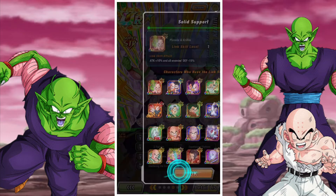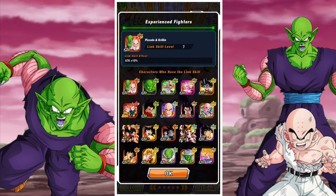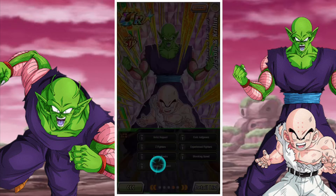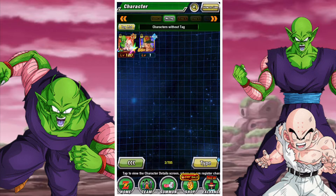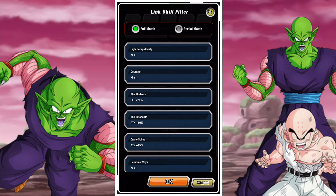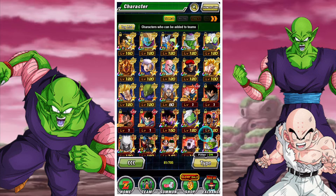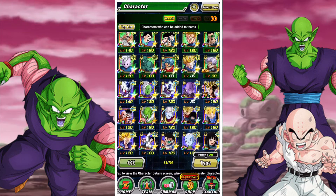Or maybe something like Master and Disciple, but they couldn't really because of the timing — Piccolo's not really Gohan's master yet. I do understand, but realistically it would have been nice to have some other category on there. Taking a look at the links in general: Shattering the Limit, Shocking Speed, Cold Judgment, Experienced Fighters, Z Fighters, Kamehameha, and Solid Support as well. There's some decent linkage there.